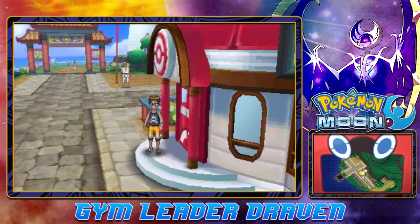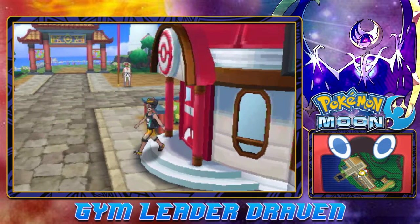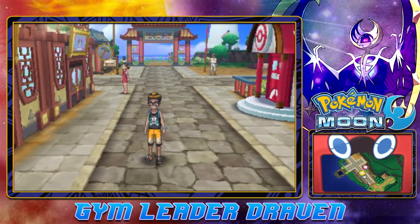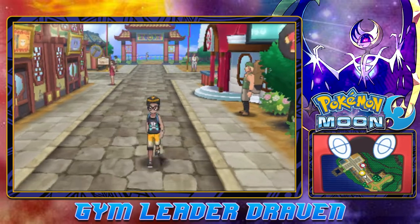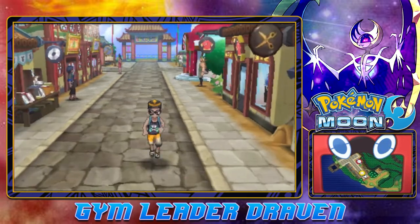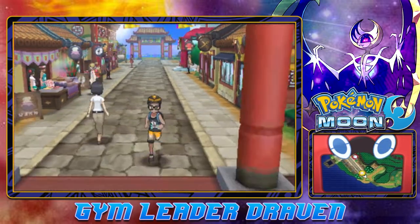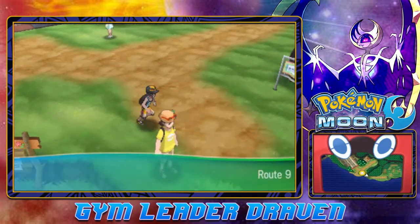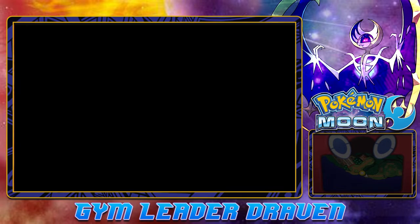What's up guys, it's me your badass host Draven and welcome to another episode of our Pokemon Moon walkthrough. In our last episode we went through all of Konekone City - not much of a city. Got ourselves a Pikanium Z, and now it is finally time for us to actually move on to the other side of this island right here in Route 9.